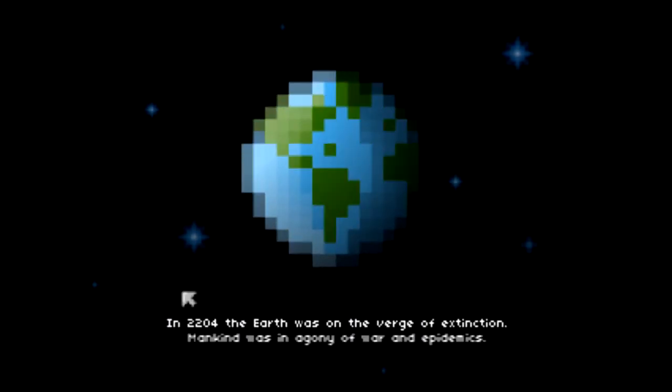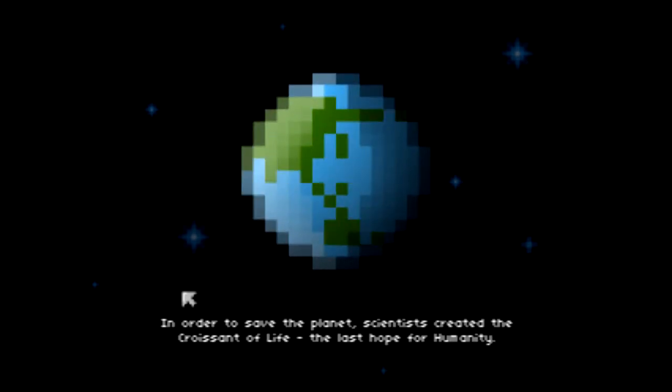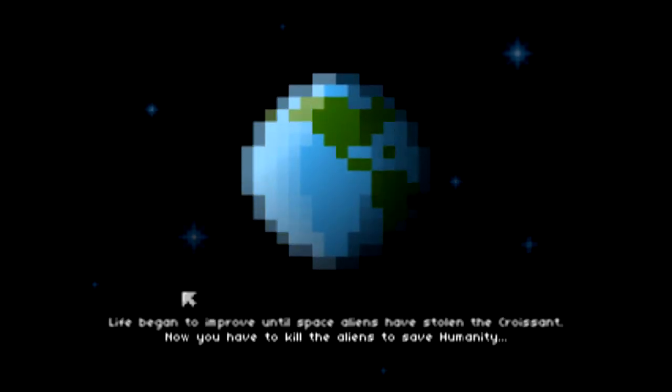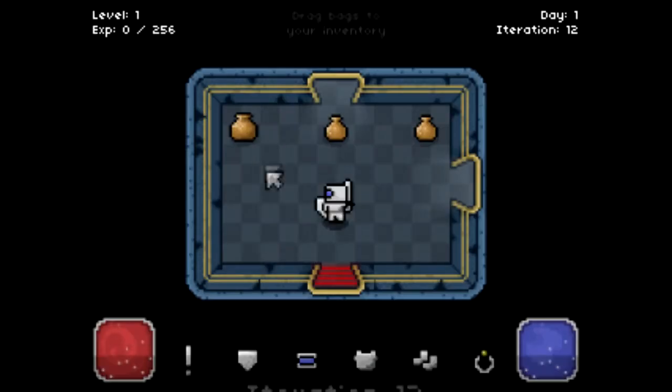In 2004 the Earth was threatened with extinction. I can't read this because it goes too fast, but they created the croissant of life and then space aliens stole the croissant. So now we have to kill the space aliens and find the space croissant of life.